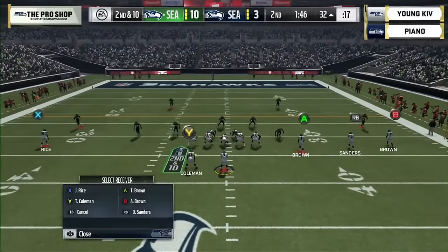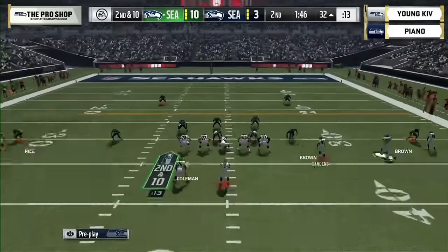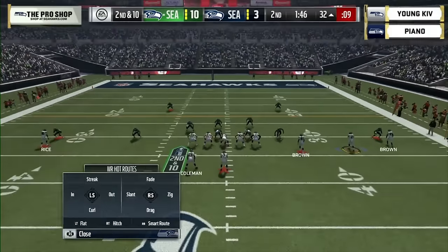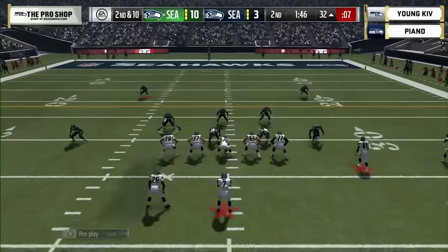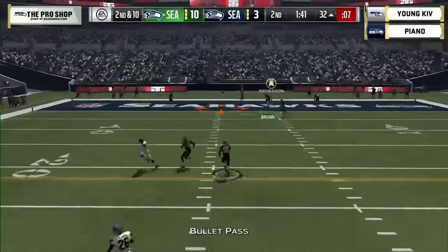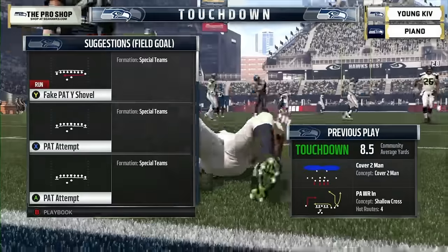I don't particularly like that prevent approach — you have to put pressure on Mike Vick. He's got the ability to run. With the right stick skills, Vick can juke out the spies. If you give young Kev enough time, he's going to find somebody open. You wonder if both guys are looking at the clock — maybe Kev's trying to run some off, Piano's trying to get aggressive.